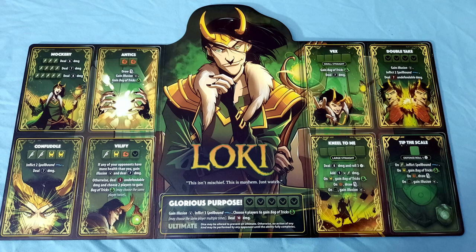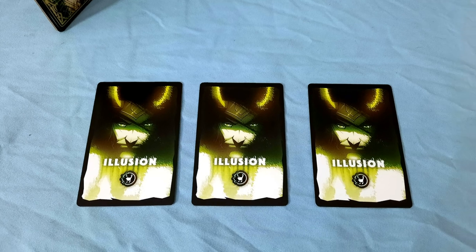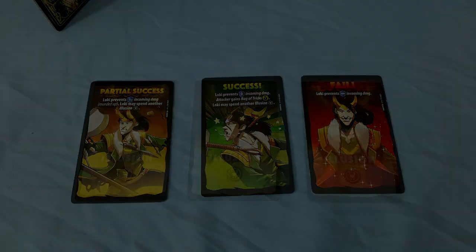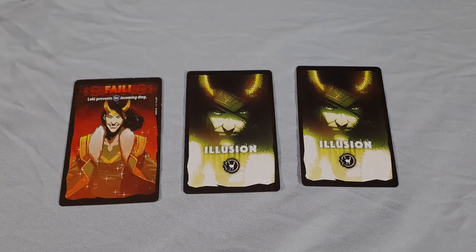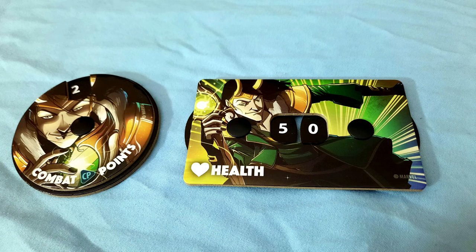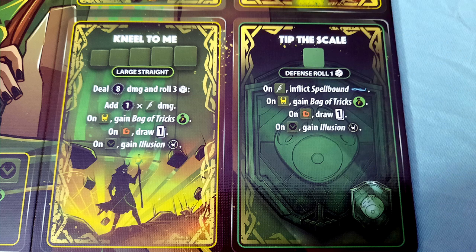One of his status effects is called illusion and he can trigger it when he takes damage. He has a special set of three illusion cards: one negates all the damage, one negates half of it, and one doesn't block any. The Loki player presents them to you face down in the order of their choice, and you have to pick the card. The Loki player is allowed to play mind games with you by suggesting which one to take. I battled a player that played those mind games and one that left the choice entirely up to me. Both times resulted in a kind of frustration that made me relate to the many times that Loki pulled a fast one on his brother Thor, and it was perfect. Every time I pulled the wrong one it felt as though the god of mischief was laughing at me through his cards.